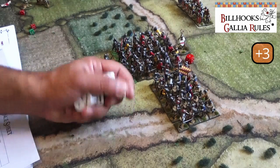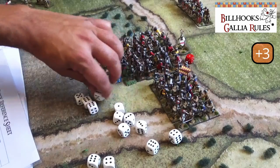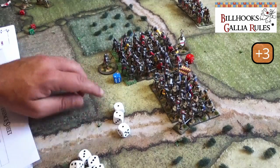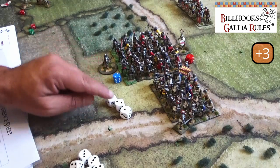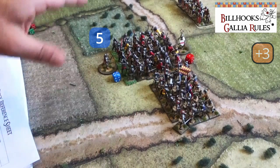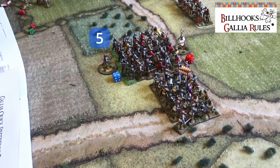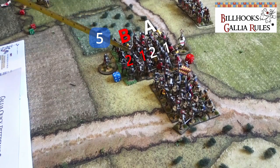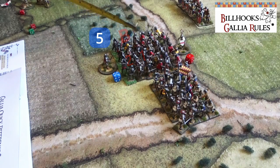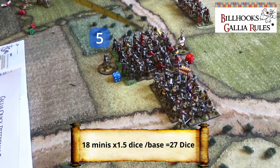The English, being heavy infantry — men-at-arms — defend with a plus 3. After the saves, they only fail 3. Those 3 hits are added to the 2 automatic kills inflicted by the French captain, giving 5 total hits against the English. Now we go to the English attack, which includes support. In Billhooks the front rank of a supporting company adds dice, so the English roll 18 plus 9 = 27 dice.